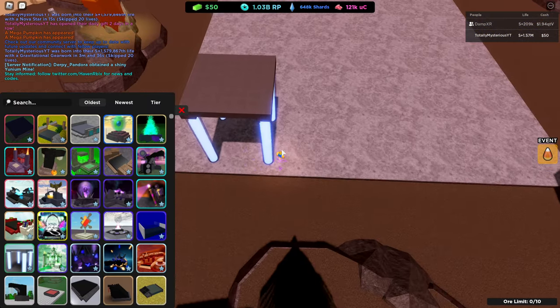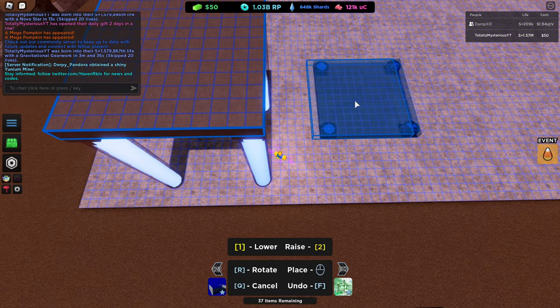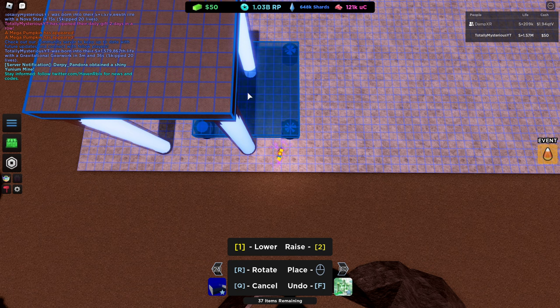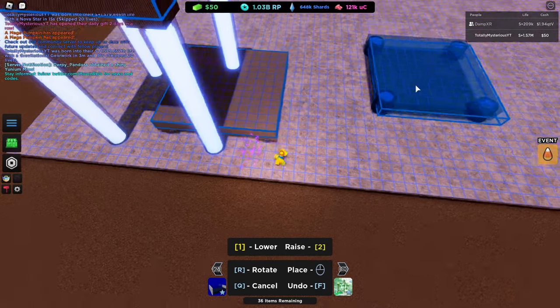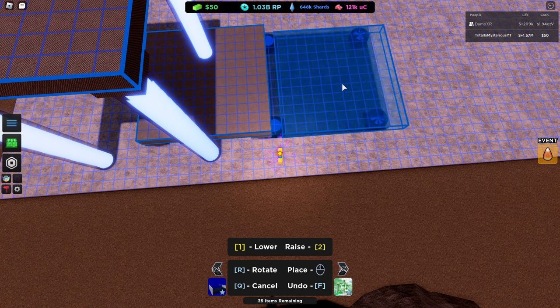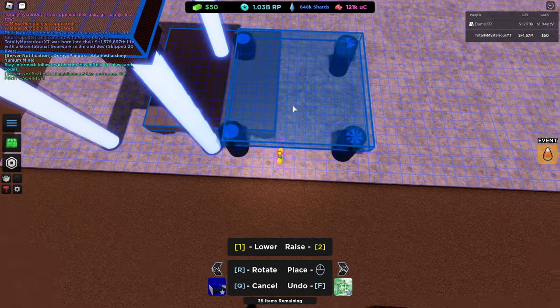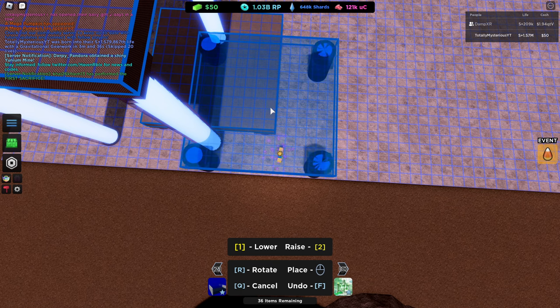Now what we're going to do is we're going to get the rest of the platforms out for the push. This next one you're going to place is going to go right here, except it's going to be up 1 unit. So you should have something like this now. Now we're going to have to place another green — put it back down on the ground, 1, 2, 3. This one's going to be 7 units away from the base.